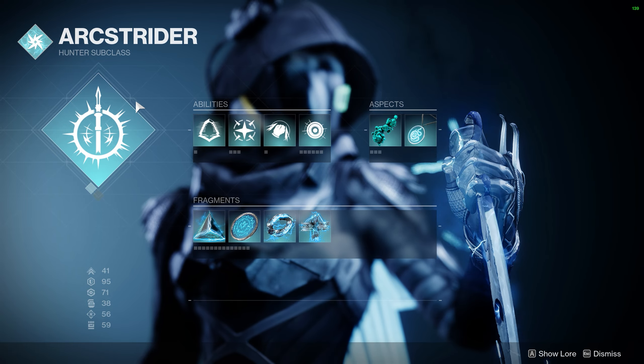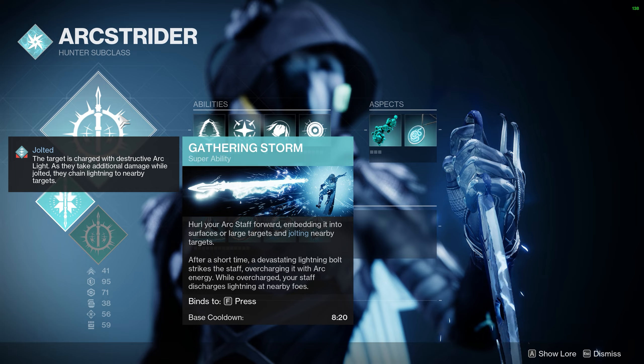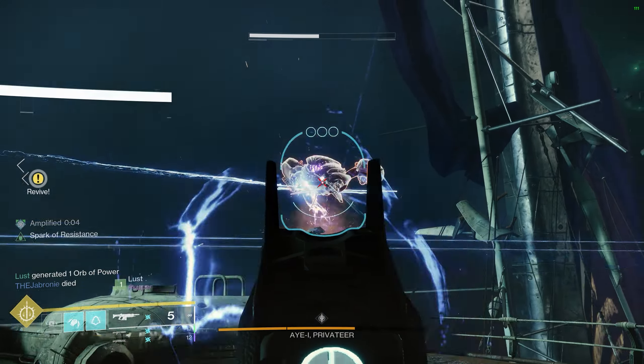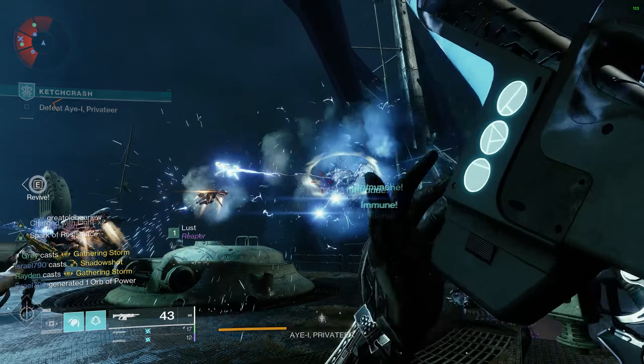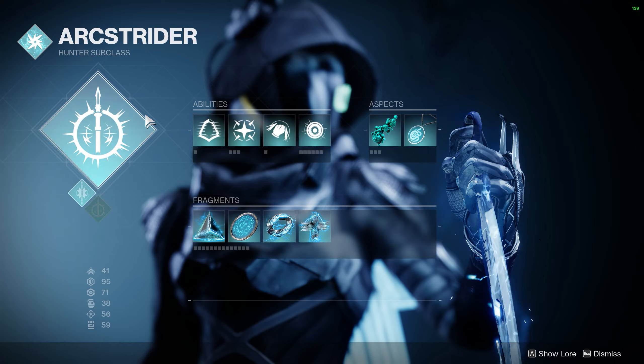Starting off, we have the brand new Arc 3.0 Hunter Super: Gathering Storm. You toss your staff into the ground or into a target dealing huge damage and also dealing big AoE Jolt damage a few moments later. Jolt is one of our Arc 3.0 verbs — it's basically like Volatile from Void 3.0 but for Chain Lightning.